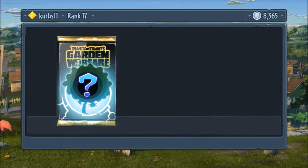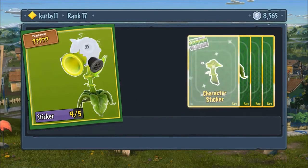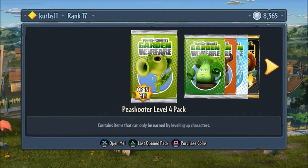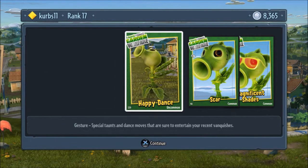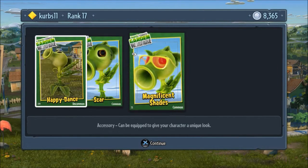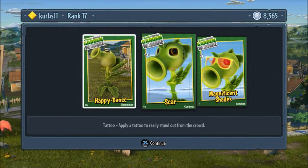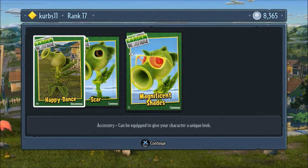Let's see what we get — okay, we get Dr. Toxic pea! Let's make it better and finish things off with the level four pack. Okay, that was so great — yay! Happy dance! We did so well in this pack. I got a scar from it — I had to wear magnificent shades.